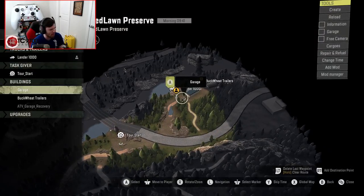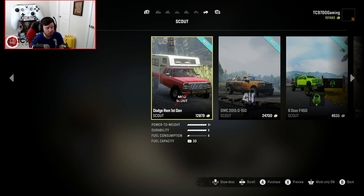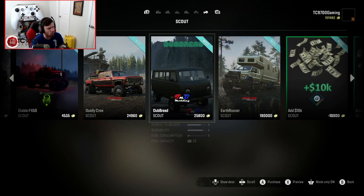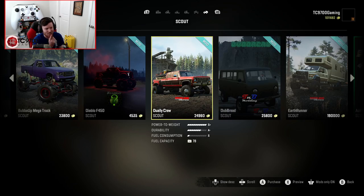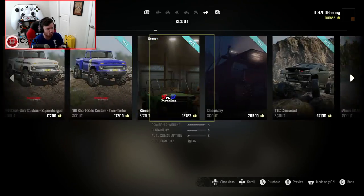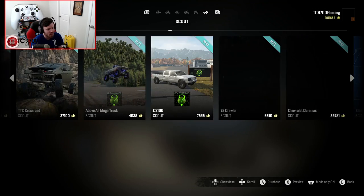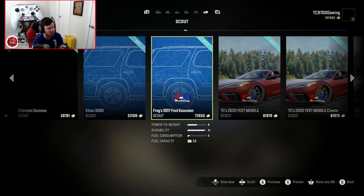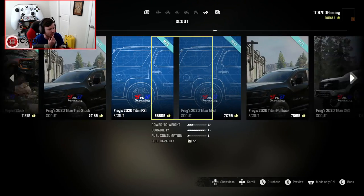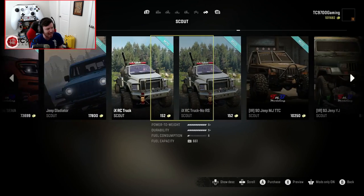As far as what pickup truck we want for this, we want a pickup truck that has a lot of different uses. We want a pickup truck that can haul, we want a pickup truck that can trail ride, and we want a pickup truck that's essentially a good all-around scouting vehicle. The C2100 or the console-friendly Cateye is definitely a great option as well. There's also the Titan, Frog's Raptor, there's the Gladiator.